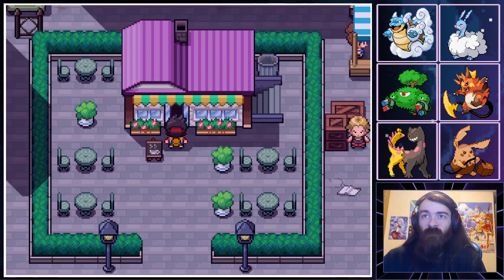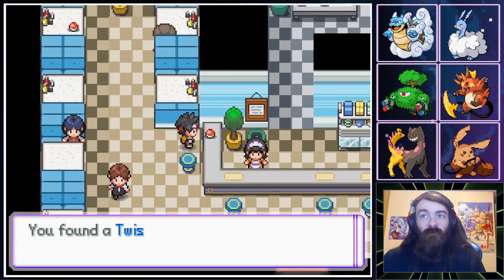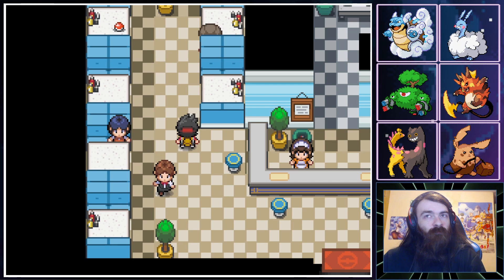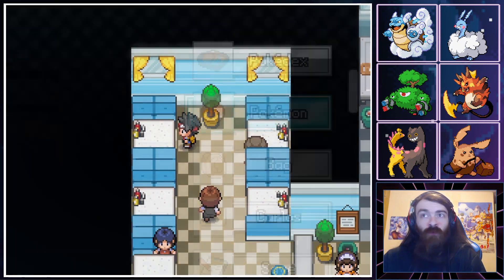Over to the right — there's a cafe. Wait, there's a Pokeball — can I grab that? We found a Twisted Spoon. And Leftovers! That's way more important.